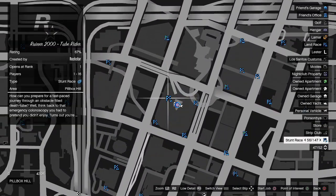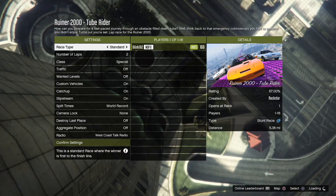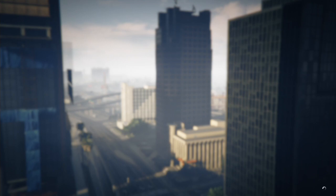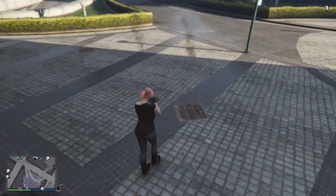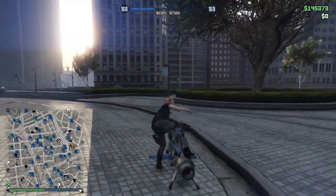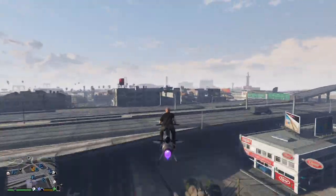To get out of your office, just open your map and press square to start any race. Once you're in the race lobby, just back out of it. You should still have God mode — you can test by firing a rocket at the ground. Now if you double tap your map to extend it, you'll see where your personal vehicle is. Next, fly your MK2 over towards your arena.